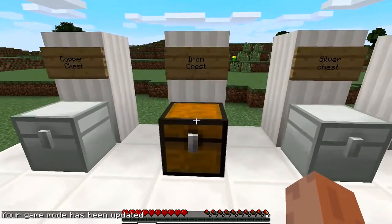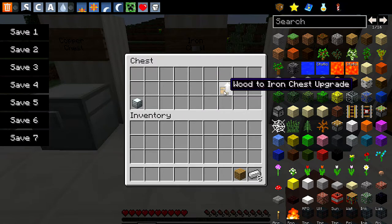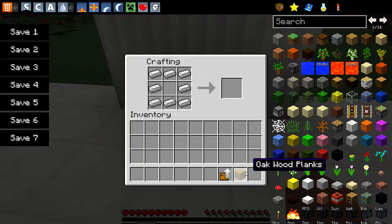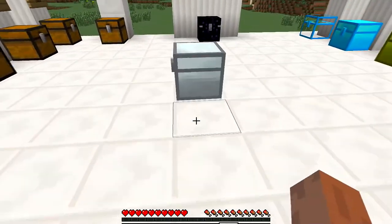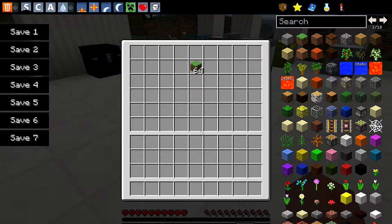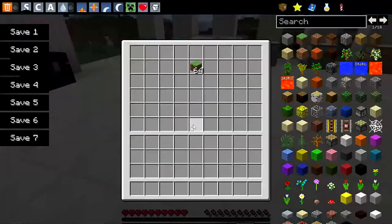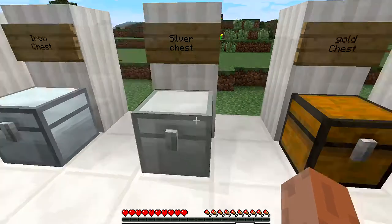Now the iron chest is pretty easy to make — you can craft this in survival. So you have the iron chest. You take all of the iron, then you take your wood-to-iron upgrade and put it inside the crafting table, and then you have your wood-to-iron chest right here. The iron chest isn't that big — it's pretty scaled. The silver chest is a bit bigger. I don't know how you can craft the silver chest inside survival; there's no way I can find.